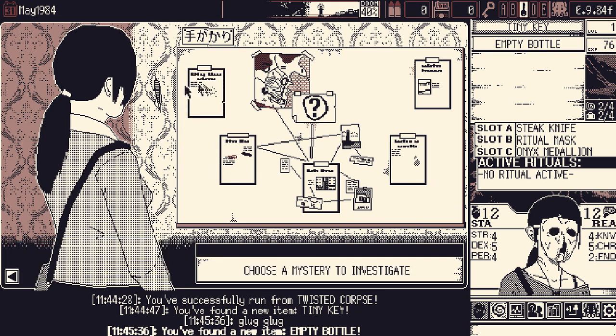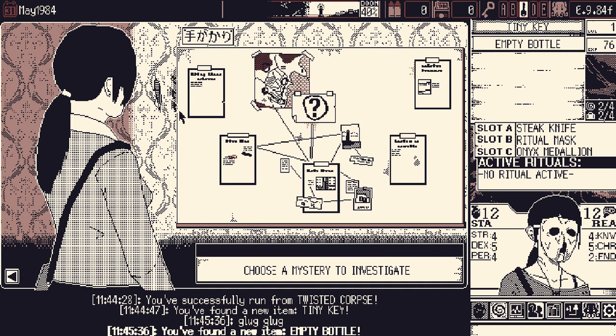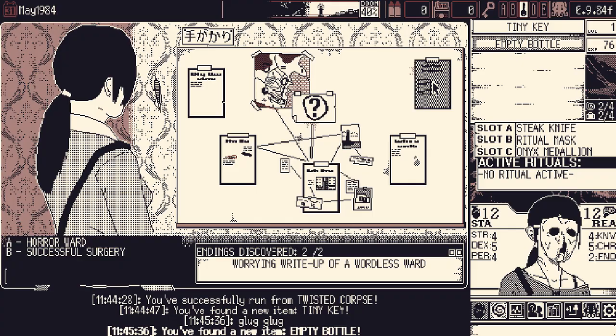We've got our tiny key and we're supposed to use it in this mystery, which will take us inside the school. We can go to the locker room, open a specific locker, and steal a gun from another student. Students in Japan bring guns to school, apparently. But we don't want to do that, because for some reason this tiny key that was in a dead pervert's mouth has many other uses. Let us go straight into the Wordless Ward and get more terrifying curses.